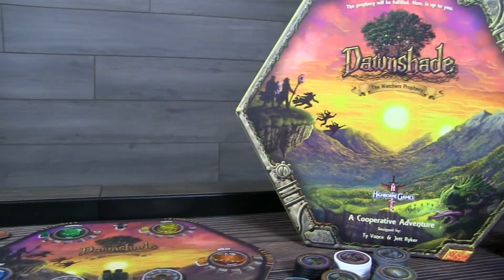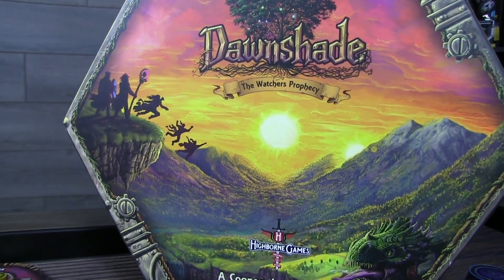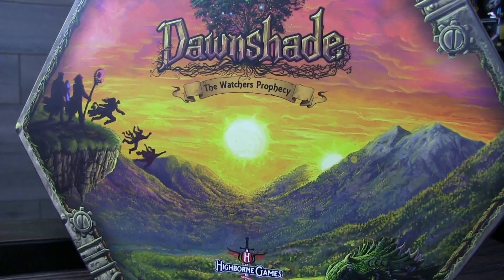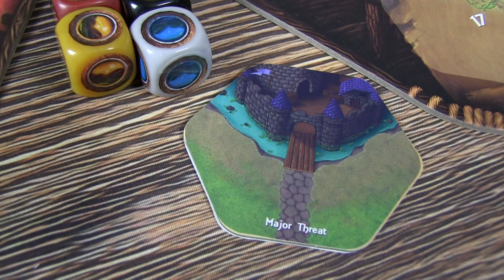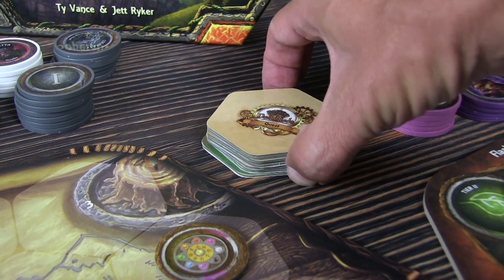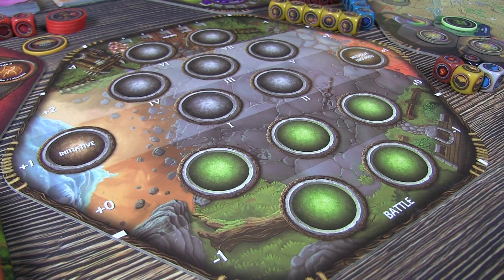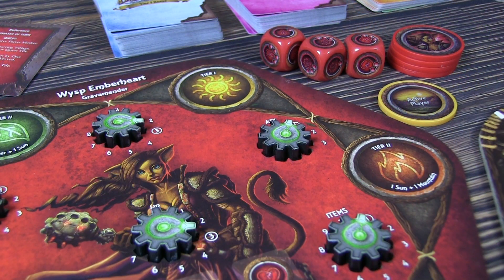One thing is certain: you and your fellow adventurers are about to embark on a quest like no other. The objective of Dawnshade is to defeat the major threats causing imbalance in the world. The major threat quest tile is placed at the bottom of a randomized quest deck. Each time you play Dawnshade, a new adventure awaits. You and your kinship will be exploring the world, completing events to earn rewards, visiting outposts to help you on your way, encountering Watcher Temples to gain favor from the Watchers, and facing battles that will test your strategy. The choices you make and how well you complete challenges and develop your character will determine how prepared you are to face the major threat once it's revealed.